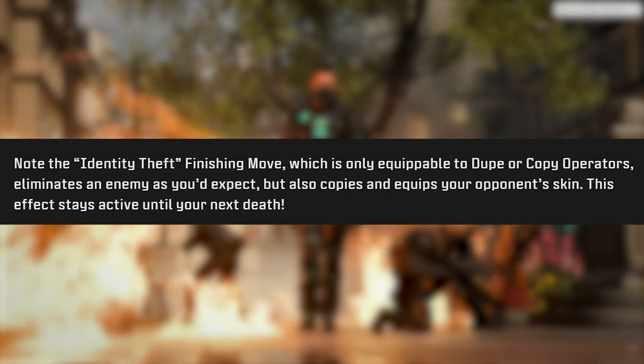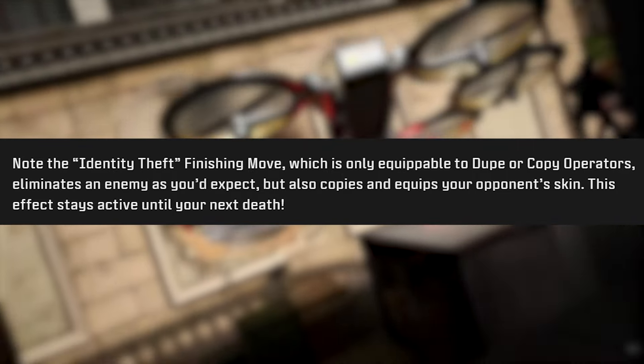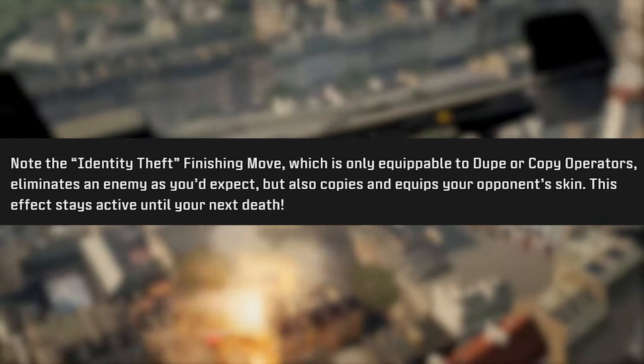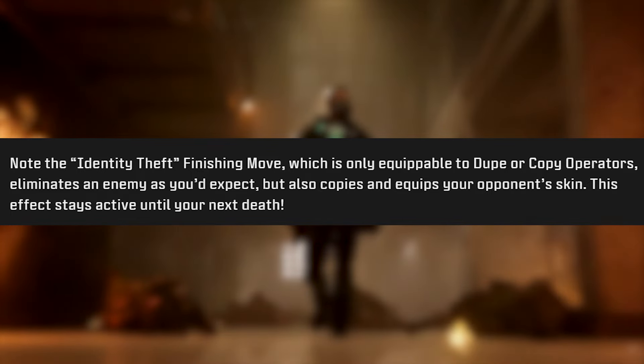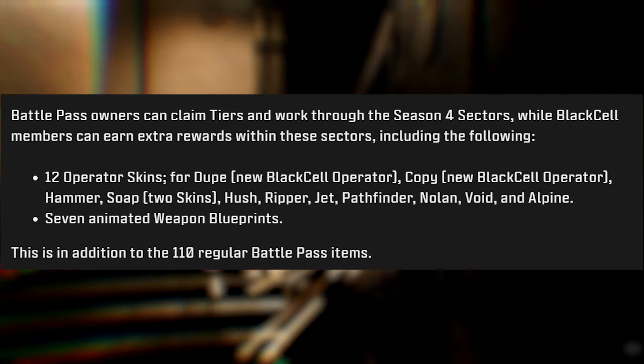The Identity Theft finishing move, which is only equippable to the Dupe and Copy operators, eliminates an enemy as you'd expect, but also copies and equips your opponent's skin. This effect stays active until your next death — which is kind of interesting. Battle pass owners can claim tiers and work through the Season 4 sectors, while Black Cell members can earn extra rewards within these sectors.